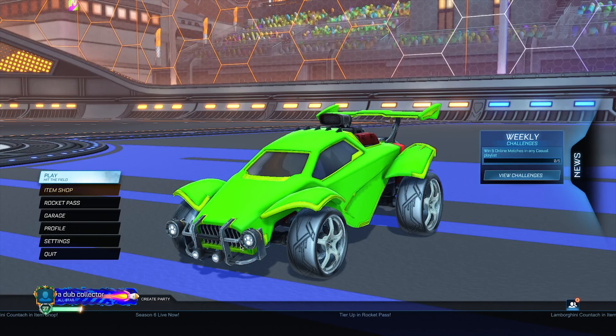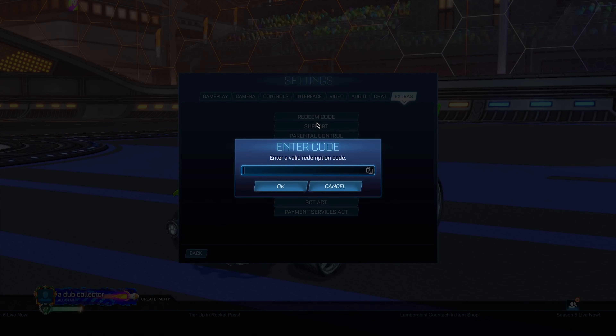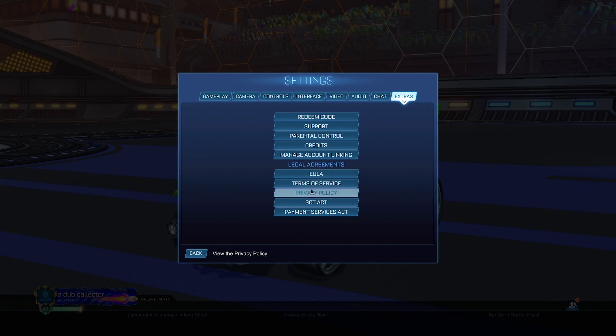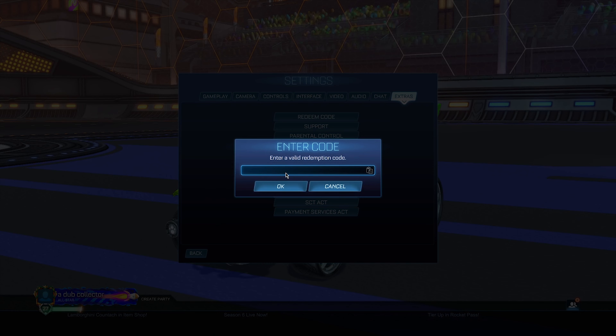The first redeem code we're going to look at is called 'rl nitro.' It does say it's invalid, which might mean it has not been released yet. But when this does release, it should give you the Breakout Nitro Circus decal and an antenna as well. So remember the code 'rl nitro' as it should work in the near future.